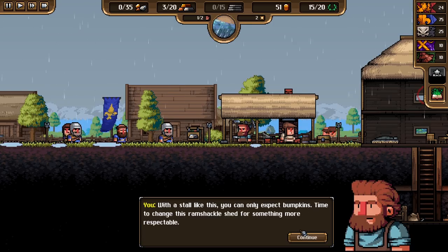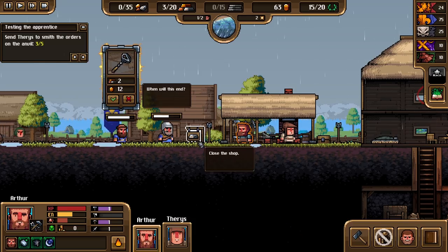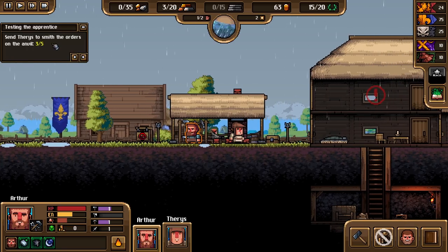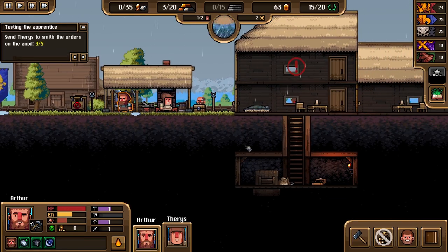With a stall like this you can only inspect bumpkins — time to change your ramshackle shed for something more respectable. To upgrade your stall, open the room construction menu and press the stall upgrade button. We've got to shut things down for now — we've got upgrades to do, sorry folks. So we need our apprentice to do a few jobs and increase the prestige level.